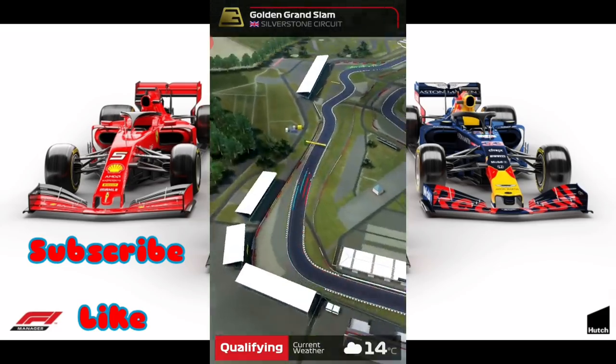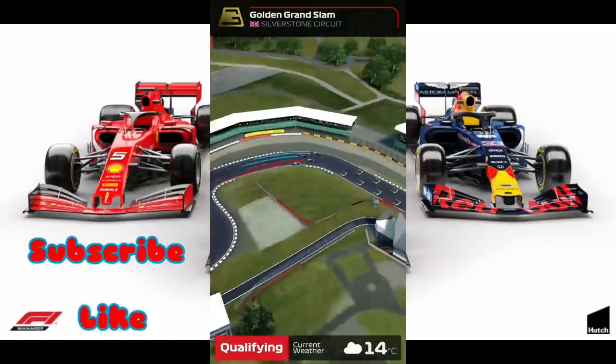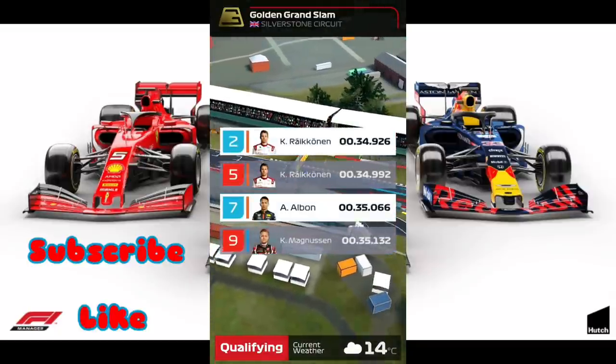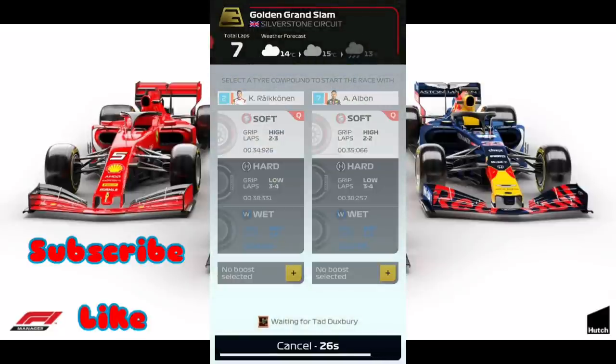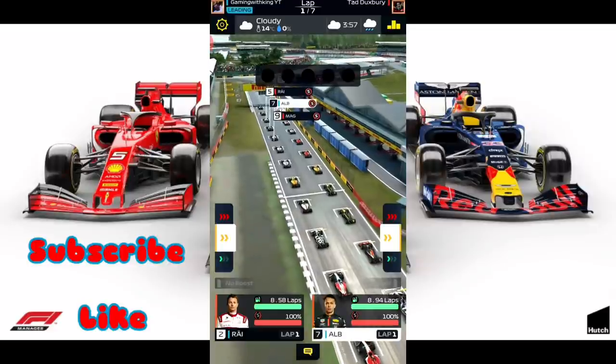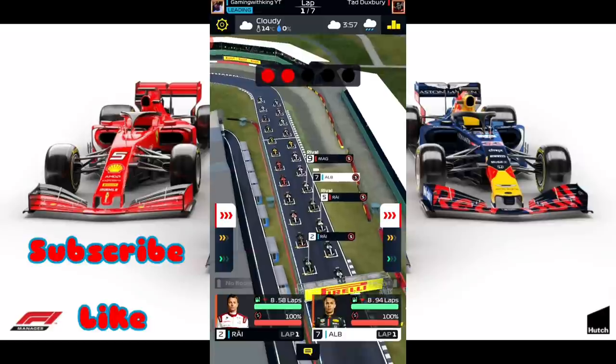Seven lap races are not the ideal place to use this technique — it's mostly for eight lap races, but we're still going to use it here. So normally what you want to do is start with soft tires. At the lower levels your soft tires will give you one to two laps. So you want to conserve for the first two laps that your soft tires are going to give you. If your drivers are at a good level and you're getting two to three, then you want to conserve for three laps. Then you want to go back into pit onto hard tires — you're still using hard tires, however you're not using them at the start to get a slower start. You're using soft tires at the start so you get a faster start.